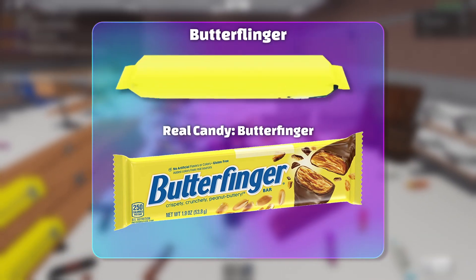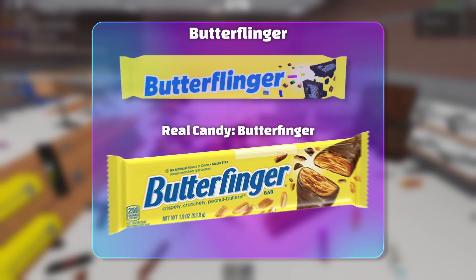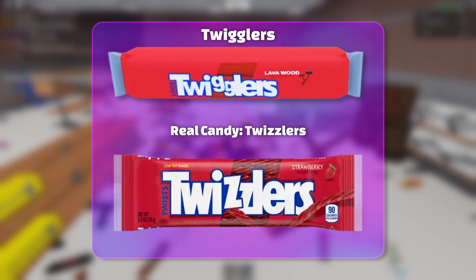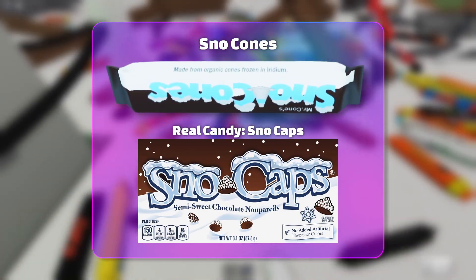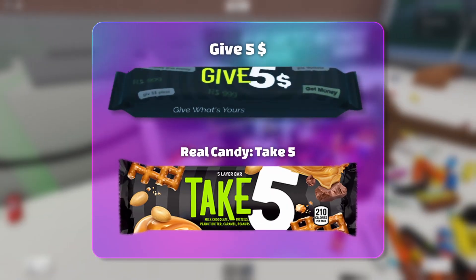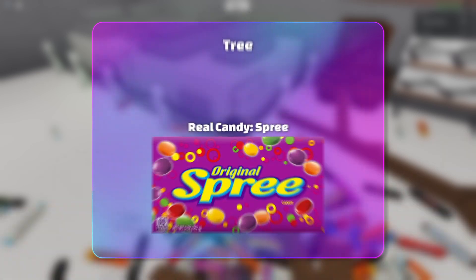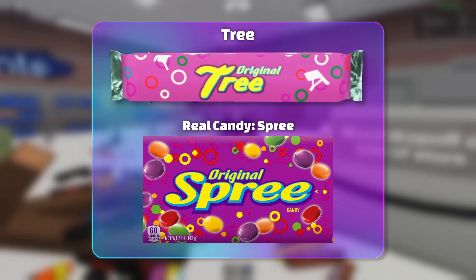Next, we have the Butterflinger, which quite obviously references Butterfingers. Then we have Twigglers, referencing Twizzlers. Then we have Snow Cones, which references Snow Caps. Next, we have Give Five Dollars, referencing Take Five. And finally, we have Original Tree, which is Original Spree in real life.